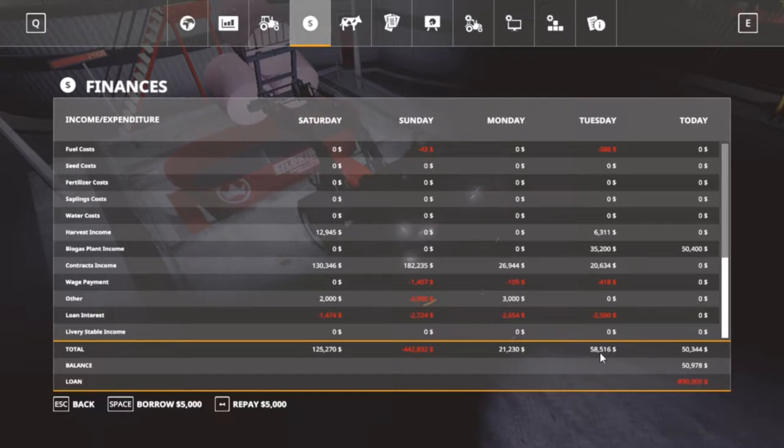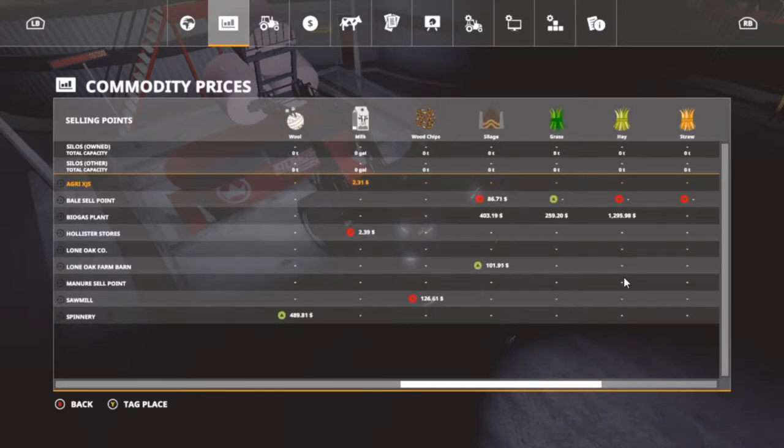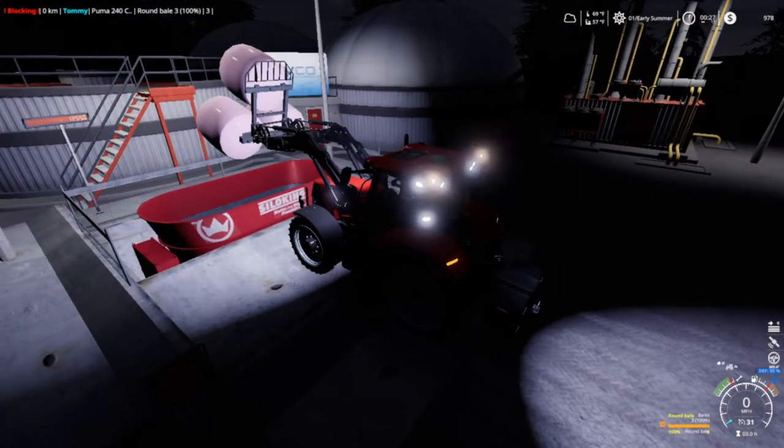That was a pretty good day — we need to do that again. Our biogas plant income for today was $50,400 — that's going to help a lot. We got these others but I'm going to pay them all back. We're down to $840,000 on the loan. I thought that hay would bring more. Biogas plant — bell sell point — I'm gonna have to find that and see where it's at. We're down to $12 on hand.